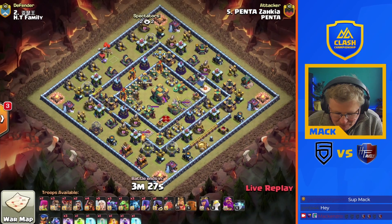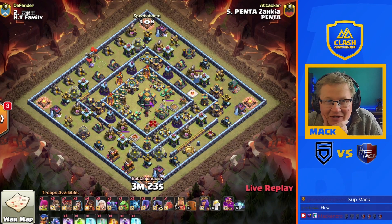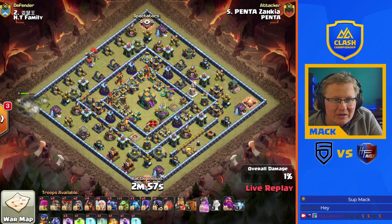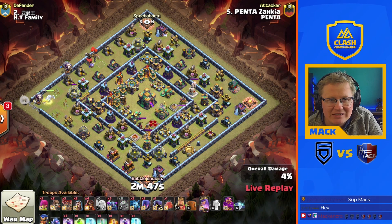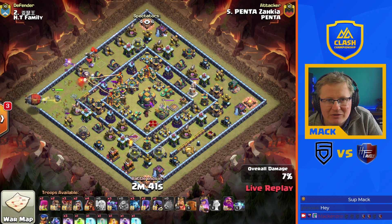It's a horrible ring base with that maxed town hall sitting in the middle, but all these bases are basically maxed. We've got a Chinese smash going to be coming in. Queen charging in at the nine o'clock side. The beauty of these sort of ring bases is that he's trying to force the Queen to step down this way, but actually if she goes up, it's not the end of the world.